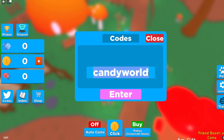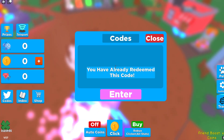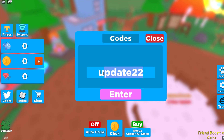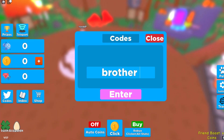The first code is candy world. I'm not sure if capitalization matters, but actually the caps don't matter — redeemed successfully either way. So that's the first code: candy world. Moving on to the second code, which is update22, just like this. You can enter it right there by clicking enter. If I'm going too quick at any time, just pause the video. Update22 should give you a three hour hatch speed boost.